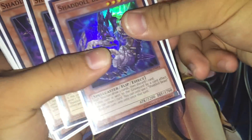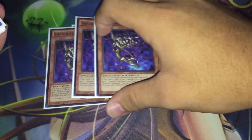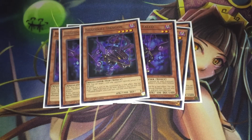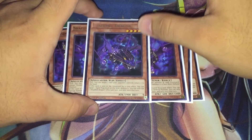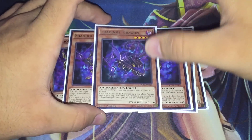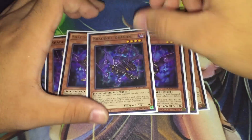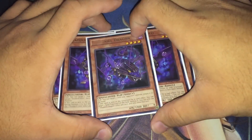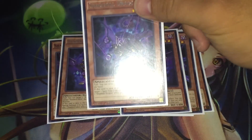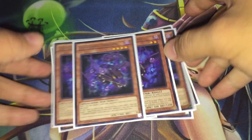There aren't too many changes with the main deck — just a couple significant ones. To go over the Shaddolls, we have the two Beasts, the three Squamata, the two Hedgehog, the two Falco, and then we only have one Dragon now. I've cut the Shaddoll lineup down to just 10 Shaddolls because I found Dragon to actually be a lot worse than I thought. It's only good in the Clefford matchup really, and in almost every other matchup — even against backrow decks like Burning Abyss and Stellarknights — I end up hitting chainable backrow, which just wastes the Dragon effect. So I've cut it to one.